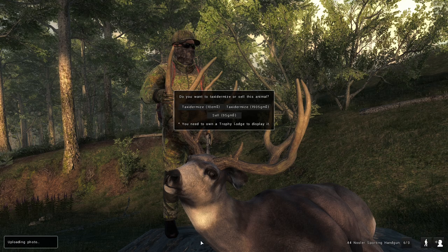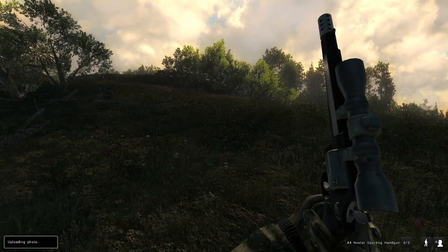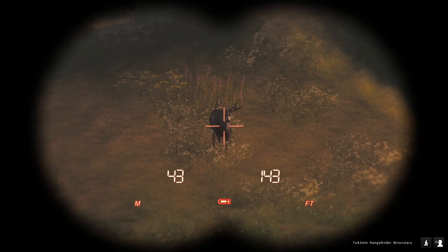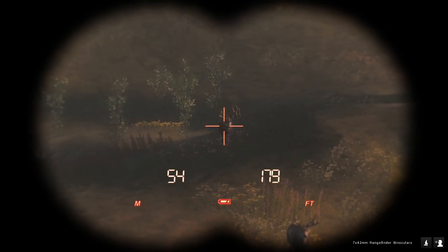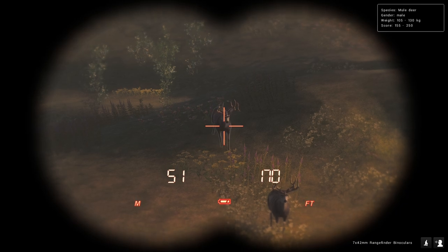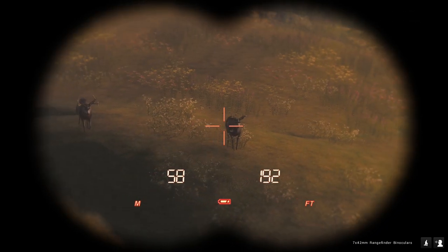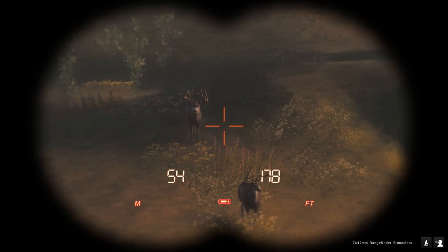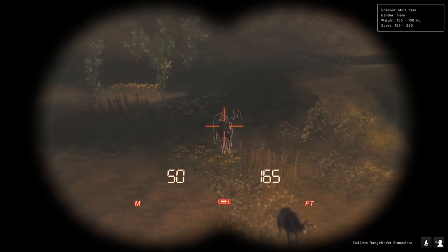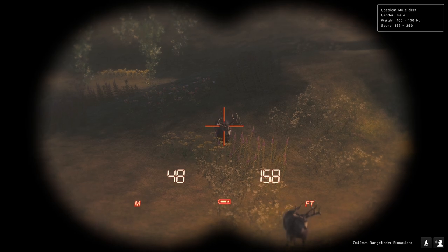All right, right in front of us we actually have some decent deer for sure. These guys are definitely solid bucks - got a 130 to 225 score estimate. This guy right here is the one I'm really looking at; I think he's probably the best. Then we have a couple of mid-sized ones here, but I think this guy's probably the better of the two, so hopefully we can get him down and hopefully he'll score good.